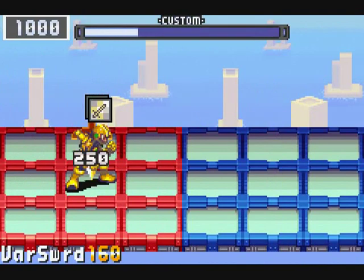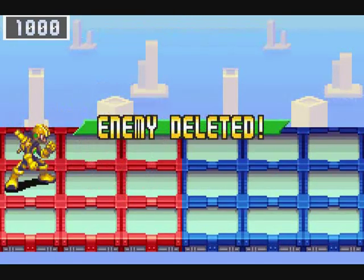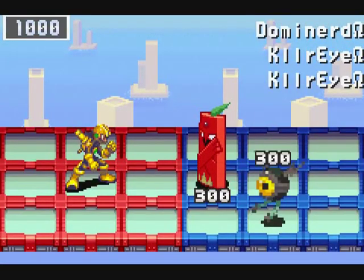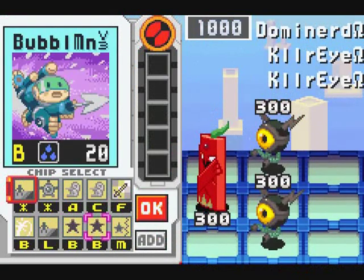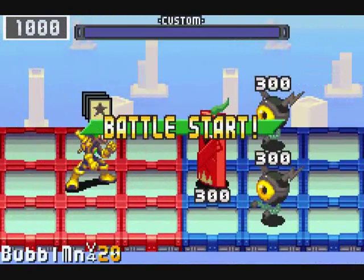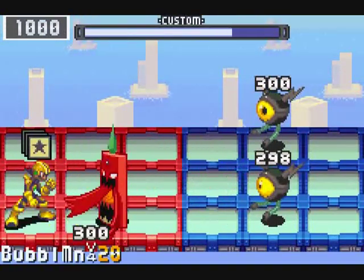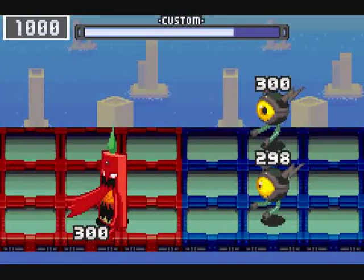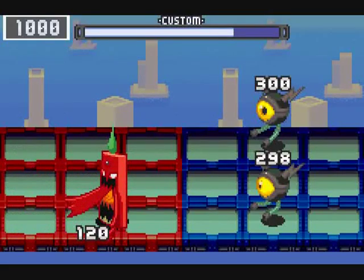If I can just be careful and track where you're going. There we go. And now we have Dominord Omega and a couple of Killer Eye Omegas. The Dominord is definitely the thing that worries me the most here. Dominord was bad enough back in Battle Network 2, where you could constantly see where it was and where it was going.